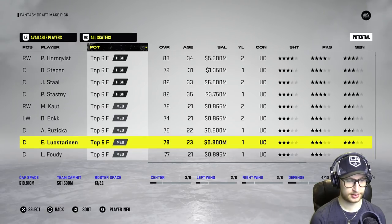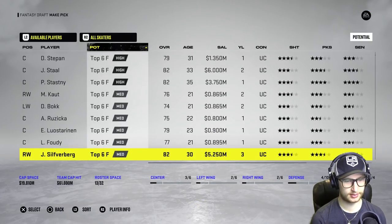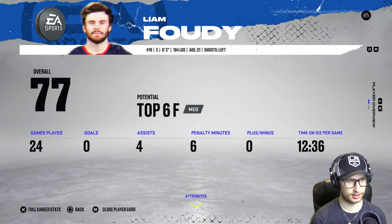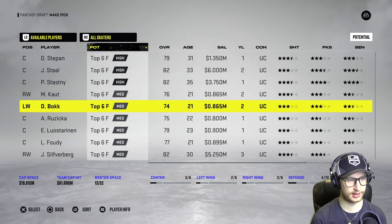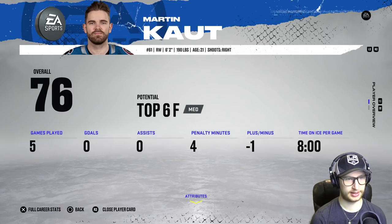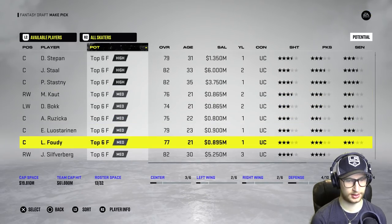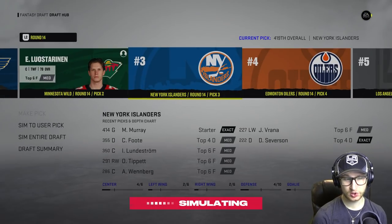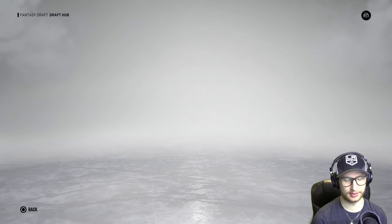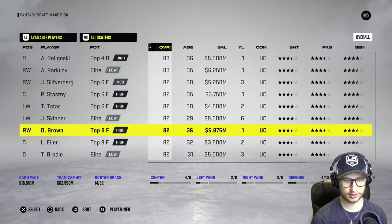He's 79 overall. E2 — I don't even want to give that last name a go right now, it's too early in the morning. I'm gonna grab him. He's a two-way forward — perfect. I think that's a solid player to obtain for our fourth line. I've seen this guy actually go up in overall before — he's only 21. I'm gonna grab him.